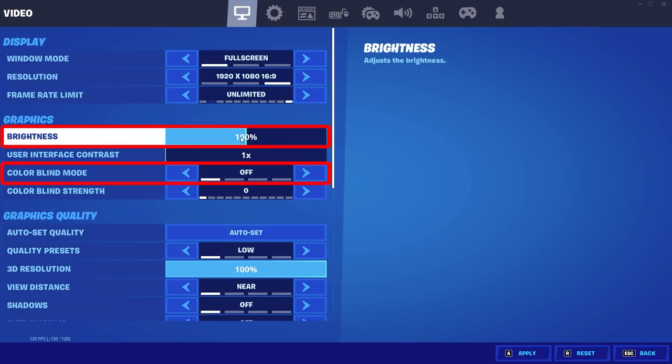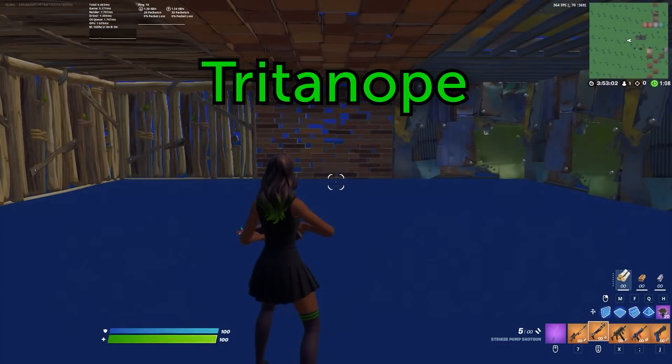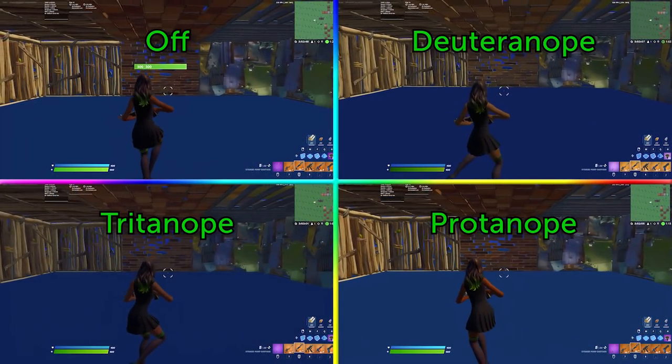For color settings, it's very dependent on the monitor you use. The settings that look best for me might look completely different on your monitor. But in general, you should use whatever settings make the game most clear to you on your monitor. What's easy for someone else to see might be hard for you to see.